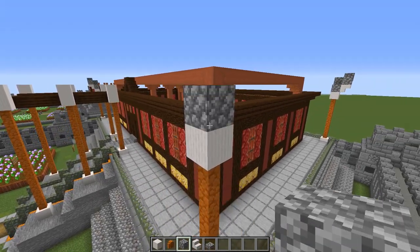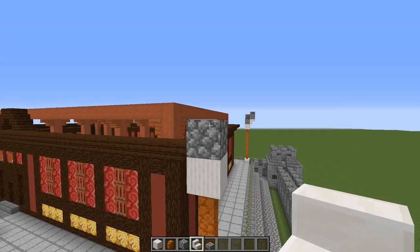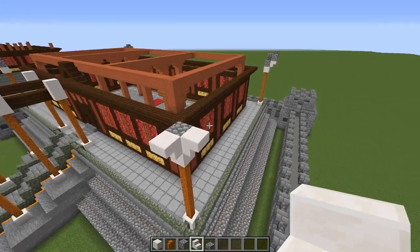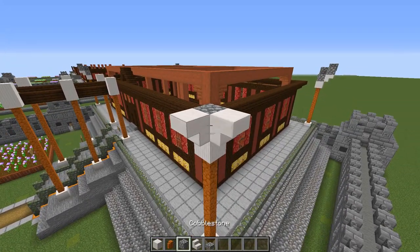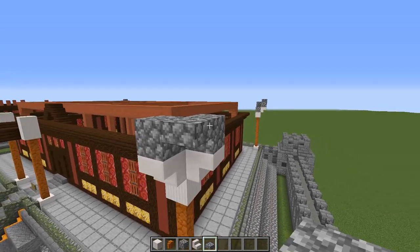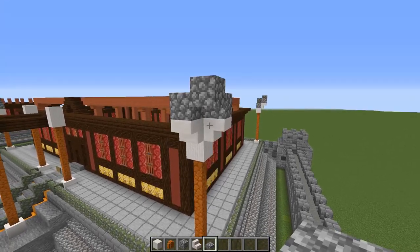On top of that, we're going to place a cobblestone block, and then put two quartz stairs down against the cobblestone upside-down. These are pointing away from our building, so they'll be pointing in a different direction for each corner. On top of those stairs, put two more cobblestone blocks, then grab a cobblestone slab and put one against the top half of those blocks, and then another one on top of that slab.